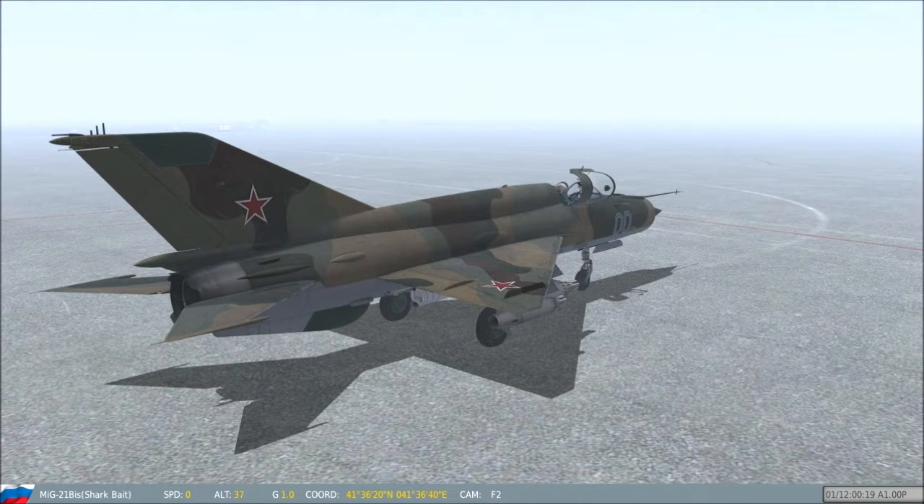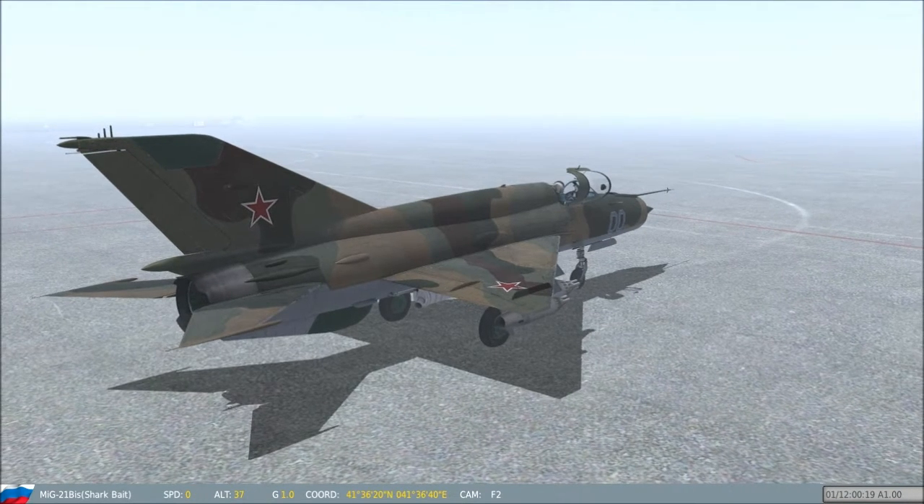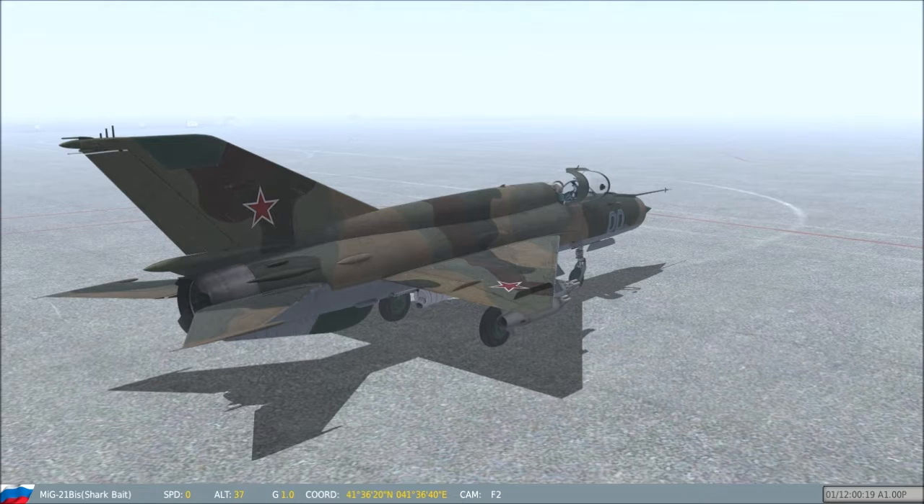The MiG-21BIS 75AP was the ultimate development of the MiG-21, fitted with a Tumansky R-25-300 turbojet engine, and a great number of other advances over previous types. It is fitted with instruments and electronic equipment ensuring safe flights by day and at night under fair and bad weather conditions. The MiG-21BIS is considered to be a third generation jet fighter.